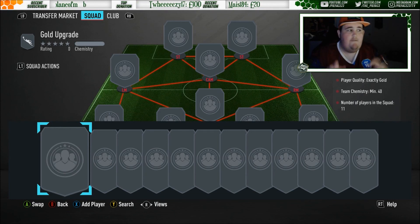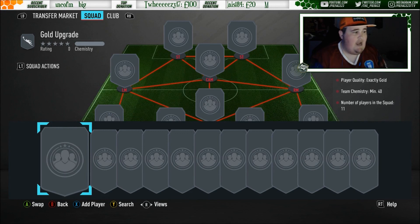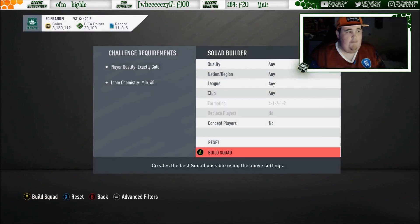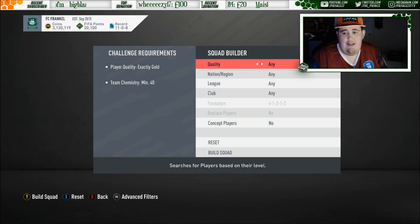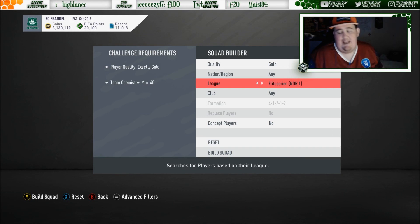So what I'm going to do is quickly show you for gold upgrades - obviously throughout the year we'll get better quality ones - how you can spam players in to make it a bit quicker. Your options are: you can either press LT, or when you're prompted in you can press the squad builder button. You can actually filter low to high, so you want to do quality gold and then obviously pick whatever league. The only problem is every time you refresh you have to keep resetting the parameters, which is frustrating, so hopefully EA fixes that.